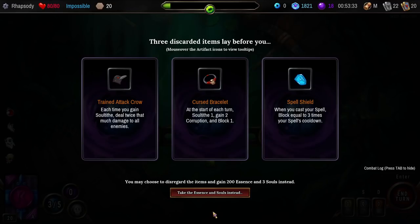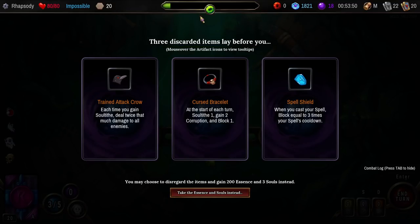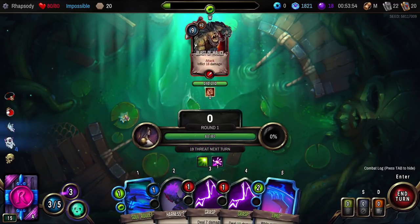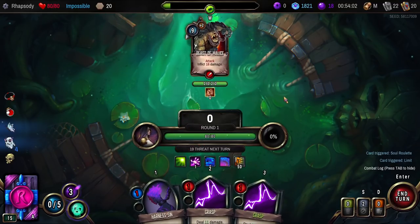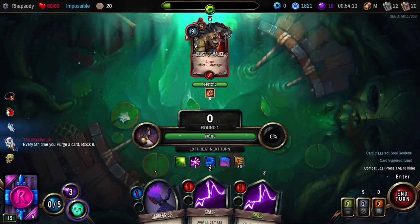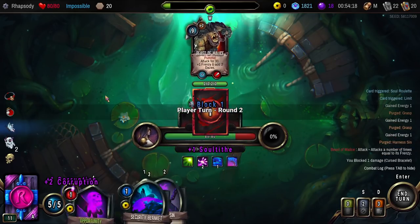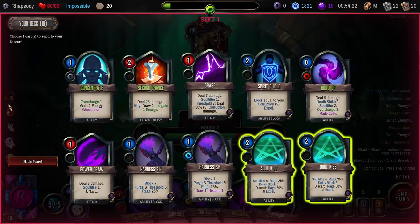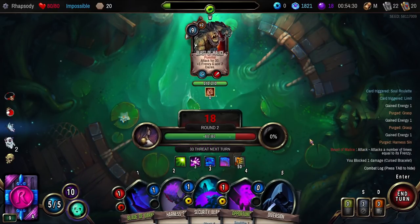Low Beasts of Malice: for the start of each turn, Soul Tithe 1, gain 2 Corruption, and Block 1. Interesting. I just want faster gain — just going to Curse of Bracelet. Those definitely go out. The only thing is, now do I not purge anything? Or do I just purge three things and try to set myself up for my next Watcher entry? It's got to be next-next, right? The Void's Soul Kisses can eventually come out of the deck as well — they're definitely in that realm.